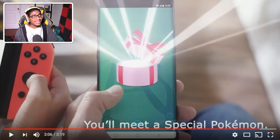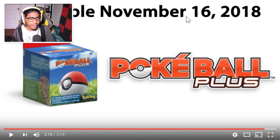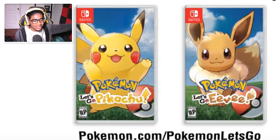That is a hell of a reveal. Available November 16, 2018 — it's coming out this year. It's already almost June, so in five months the games come out. Everyone prepared themselves for a 2019 release and they surprised us. When X and Y and Sun and Moon were announced in January and February, you had to wait till the very end of the year. But now summer has just started — all you've got to worry about is going back to school before the games come out. They show the cover art — this is what you're going to see on the GameStop shelf. Let's Go Pikachu and Eevee — you pick your version.